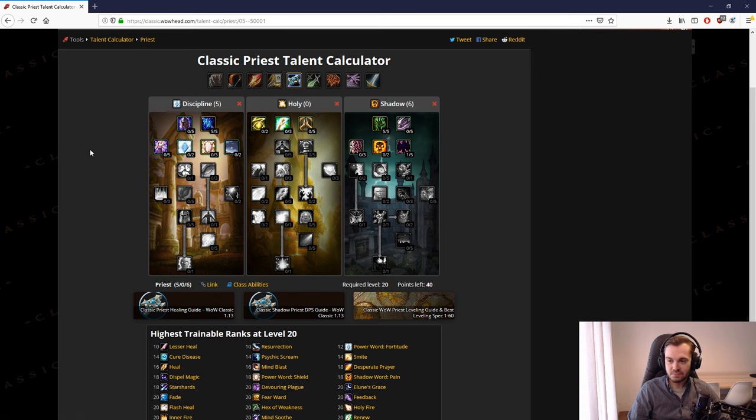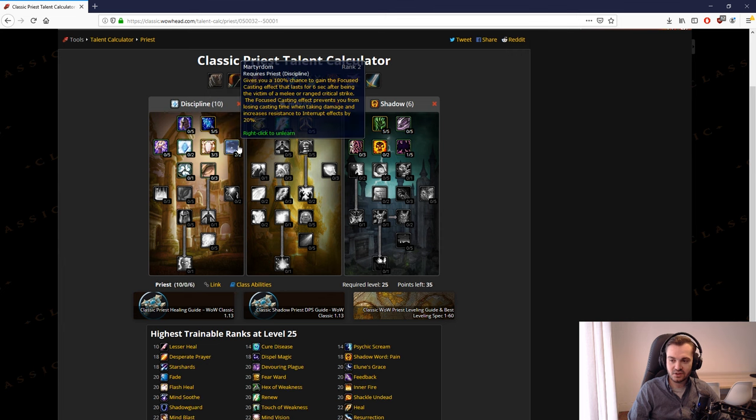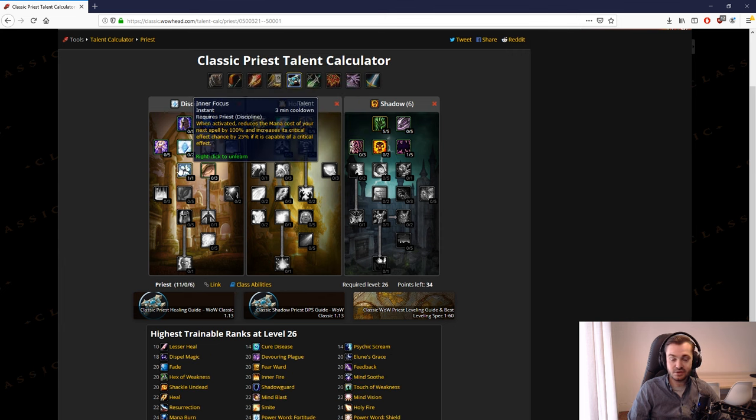The second point in shadow focus does the same thing — it will cap out at 99%, there's always a 1% chance to resist. But I only go one point because I want to rush down to inner focus as fast as I can. Inner focus is so good because you can use it to top yourself off with a heal, and because it reduces your next spell's mana cost by 100%, that spell no longer triggers the five-second rule.